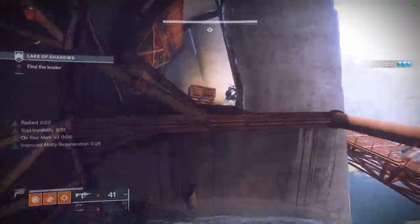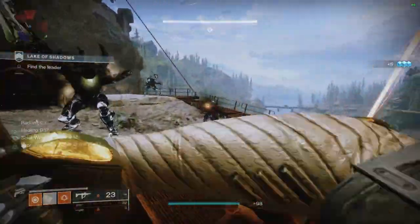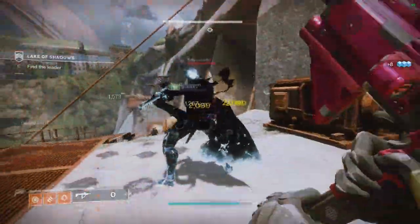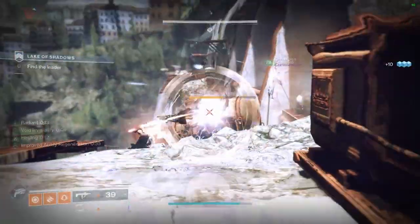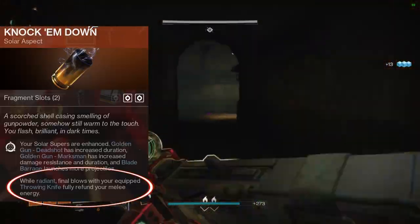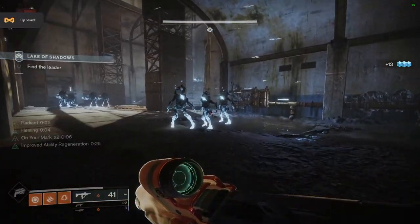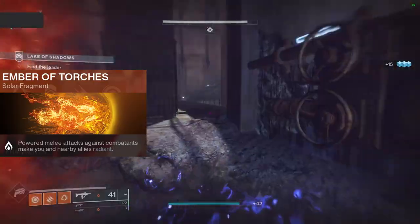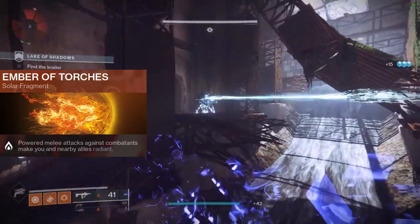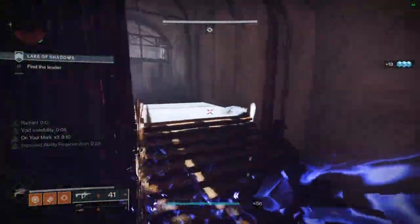Starting off I will be teaching you guys about how the build works at the base level and then we will slowly add all the complementary items to hopefully make this video very easy to understand. So at the very core of this build is the aspect Knock Em Down, which refunds your throwing knife when you get a kill with it as long as you are radiant, and the fragment Ember of Torches, which makes you and nearby allies radiant when you hit an enemy with your throwing knife. These two combined make sure you always get your knife back as long as you get a kill with it.